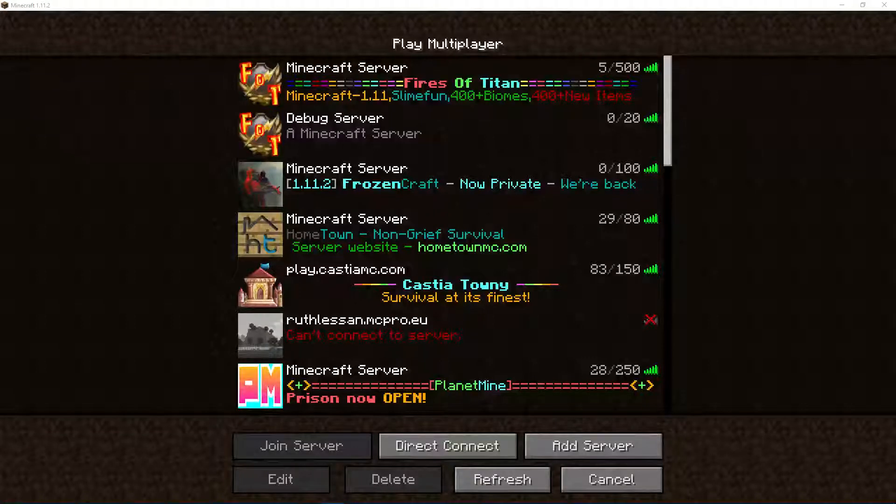Welcome to another tutorial and update video. All the inventories are backed up and on the server now, and every night at 5 a.m. it backs up the world. Then the next day at 4 a.m. it scans the world for bad chunks and uses the backup from the previous night to replace those bad chunks. So you should have no more missing chunks and no more server crashes.